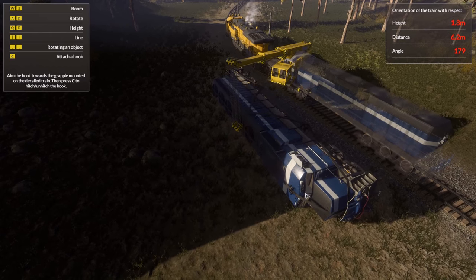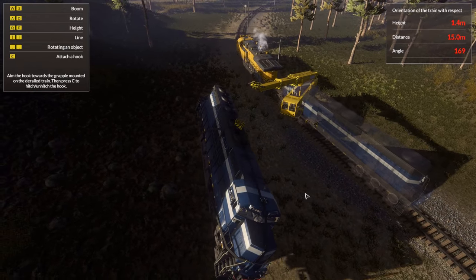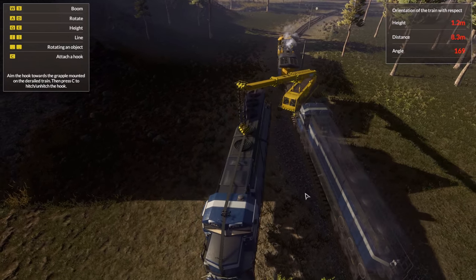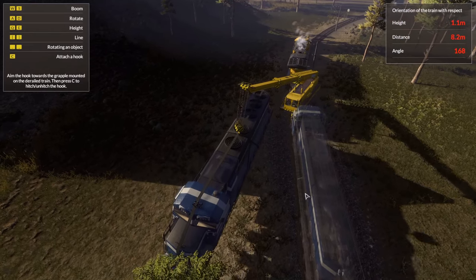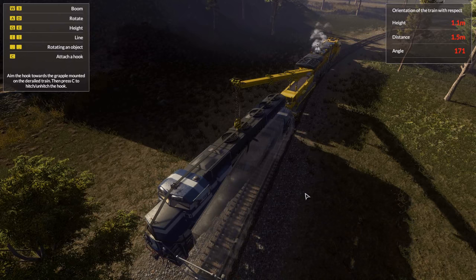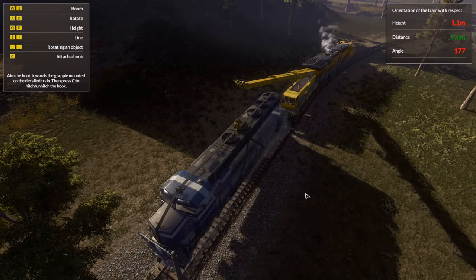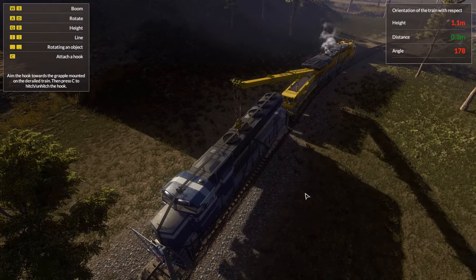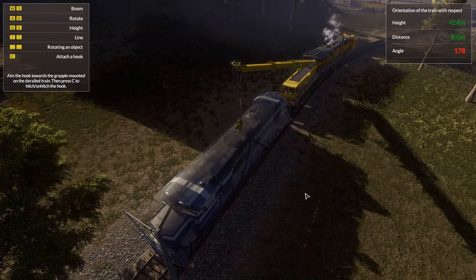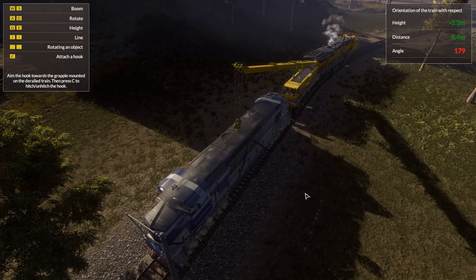Pick it up — there we go. I just need to bring it over there without crashing into our own train. That's really handy — it shows you where the train will land depending on what you do. I will have to rotate it a little bit. I kind of wish the actual crane had sounds as well. Almost there — there we go, it's a little bouncy. Wait, I have to be perfect? Seems like I do have to be perfect — I guess it kind of makes sense.